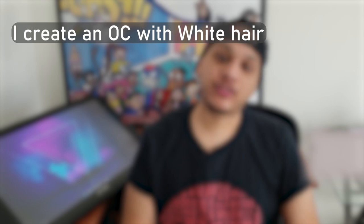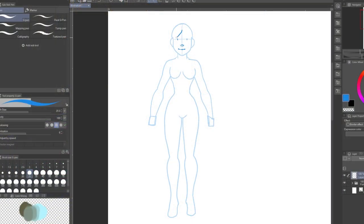To create my original character I'm going to go through a few steps on how I get from my idea to my finished piece. Step one is the idea. I already have an idea of what I want because I know I want a character with white hair. I have this base of what I want the character to look like.